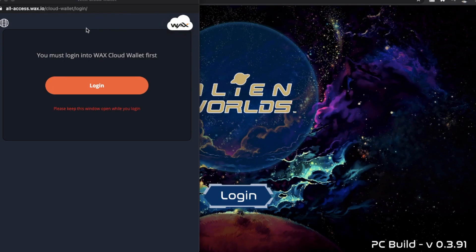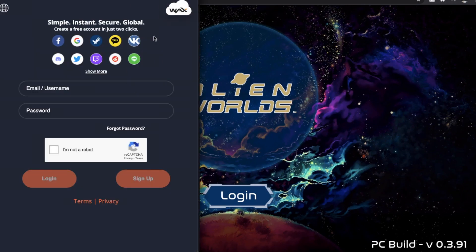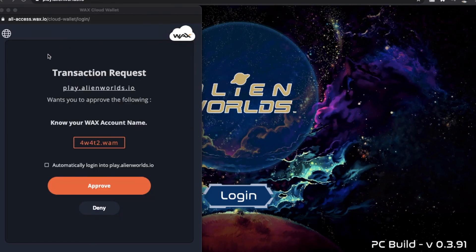It's the Wax Cloud wallet window, and we're just going to click the login button right here. This is going to bring up a very similar window — we're going to now sign in with the email and password that we created, except we're going to click login this time. Once you sign in, you'll come to a transaction request page. This is going to show you your Wax account name or your wallet address. Once you've taken note of that, you can click the automatically log into play.alienworlds.io button, or you can just come down and click the approve button.